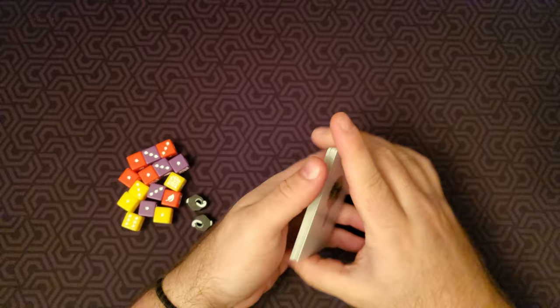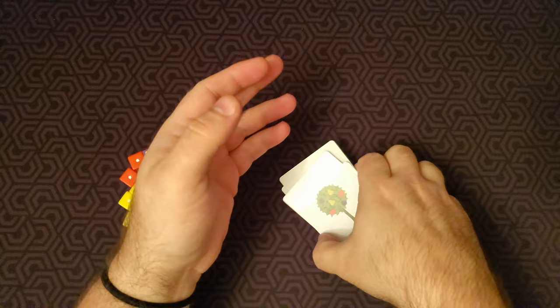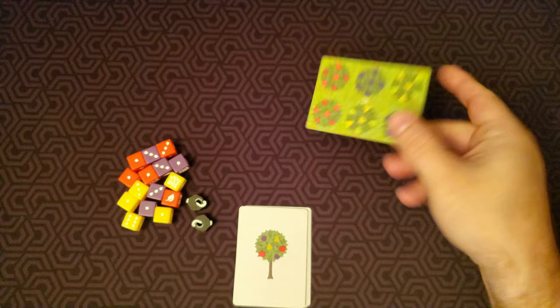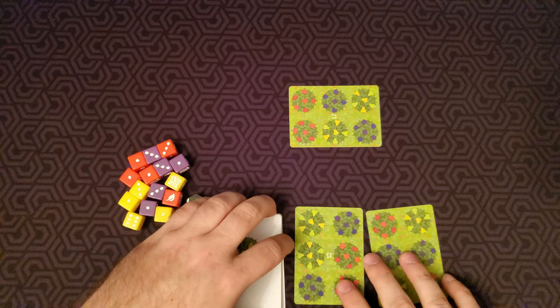The setup is very simple: you shuffle the cards and deal yourself nine cards, then put the rest to the side. You could play back-to-back games and use that pile of cards if you'd like. Now just flip over your top card — that is our starting tree fruit card — and then deal yourself two cards to choose from.